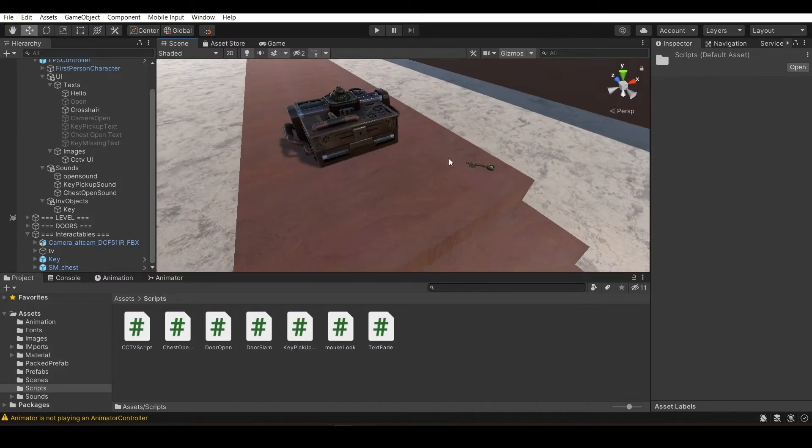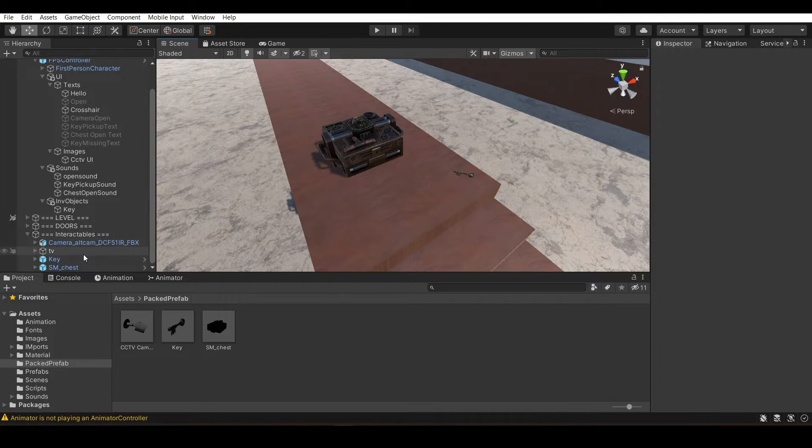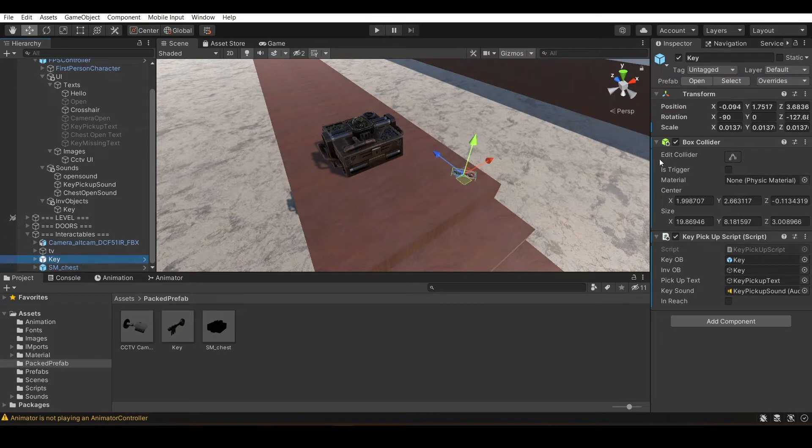First, you need two prefabs. I'll go to my prefabs — these are here. I attached a box collider to each and made it a trigger. Make sure 'Is Trigger' is on. I've also attached my pickup script to it. The links will be in the description for the two scripts used in this tutorial.